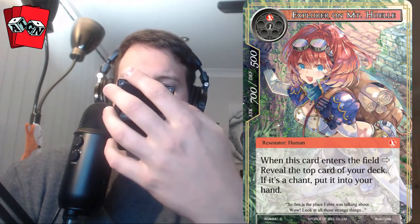Our full art for the pack is Explorer on Mount Huel. It's a two-cost fire resonator with 700 attack and 500 defense. When this card enters your field, reveal the top card of your deck — if it's a chant, put it into your hand. This really supports the burn archetype, since burn decks will have a lot of chants that deal face damage like memory to memoria, leading into lightning strikes, blood boils, and whatnot. Nice to see a little support in that direction.